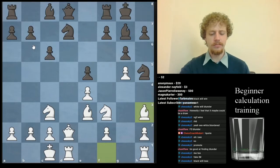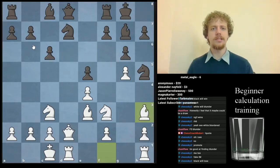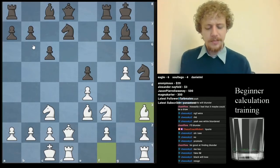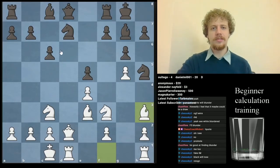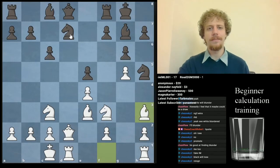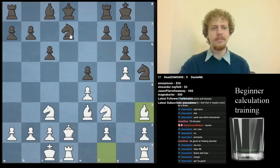So what should black play here? The question is what should black do and how should they be calculating to find the answer, and when should they stop? I think he stopped right here at this position. He said there's a threat of Bishop takes d7 and he should not allow Bishop takes d7, which is why he played f5. But I think with a little bit more calculation and a search for more ideas, it's going to be different.